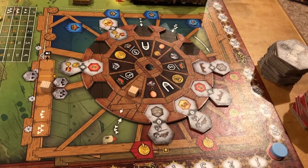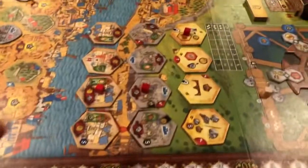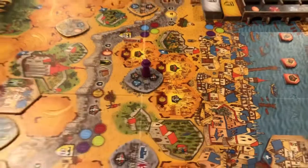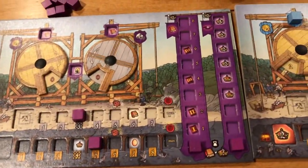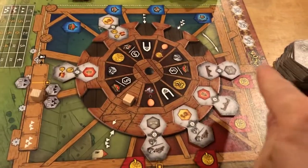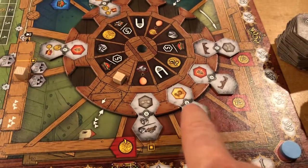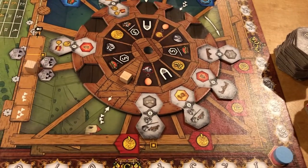I'm about a third through the game in where everything has been placed. These little red cubes are for the solo player — this spot here and this deck of cards and this board are for the solo player. On my turn, I get to choose any of these available action tiles. The action tile has two choices — top or bottom. It doesn't matter which one you take, but you basically get a choice of two depending on which tile you take.